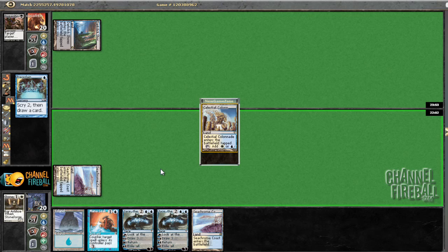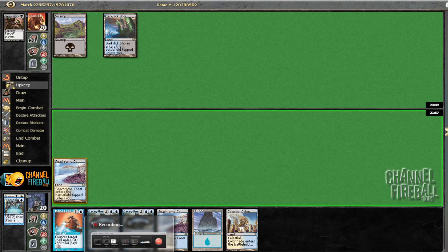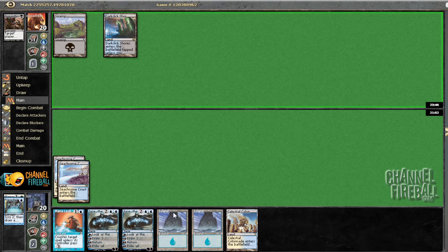Next turn I'm going to play Seachrome, but I could play Celestial Colonnade on turn three. Yeah, we'll run it. It's not super exciting, but I think making sure we hit our fourth land here is probably better than getting greedy. Though keeping Colonnade is also reasonable because it's a man land — if it was just a normal land I'd be less excited, but I still probably would have kept it. Leaving mana leak up here.